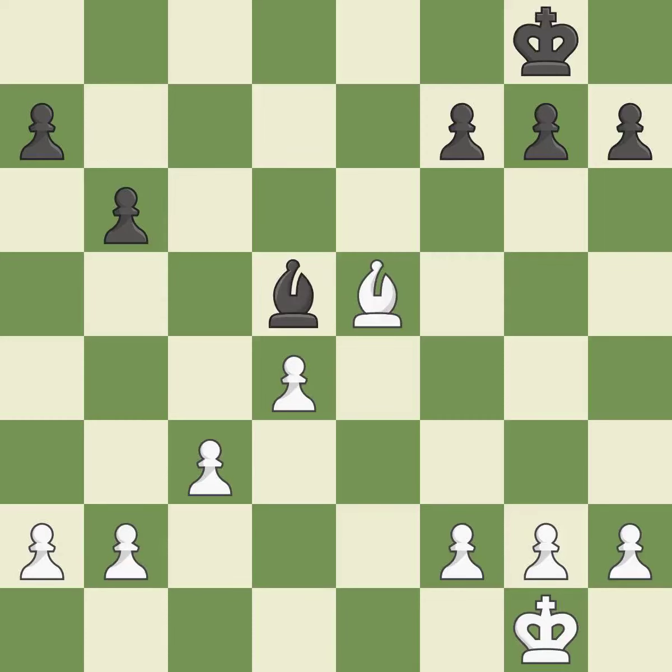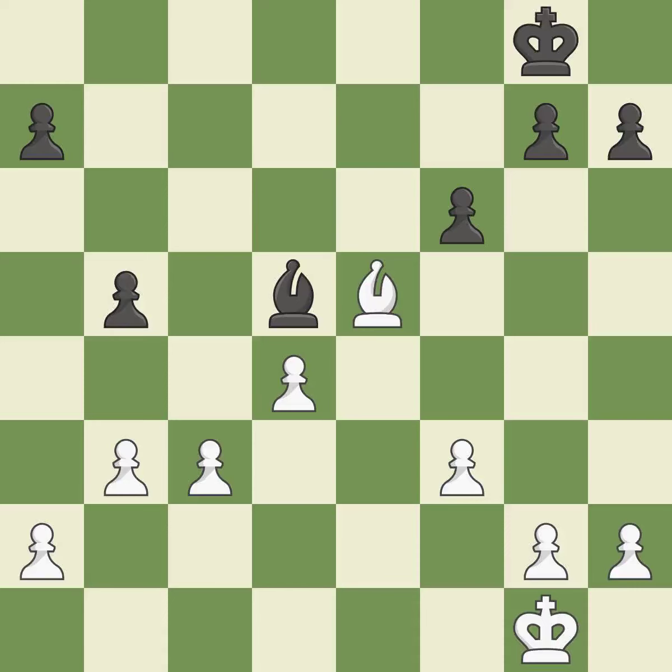This moves the bishop to a more active square, making it gain scope — it is best. This blocks an attack on a vulnerable pawn — it is best. This misses an opportunity to increase a bishop's scope by moving it to a better square — it is an inaccuracy. Among the best actions — it is quite good. The opposing bishop is kicked by a pawn and must now move or be captured — it is best. There is a better way to get a bishop to safety than this — it is incorrect. This ignores a better way to move a piece to safety. This permits the opponent to activate the king by getting it off of the back rank — it is a mistake.